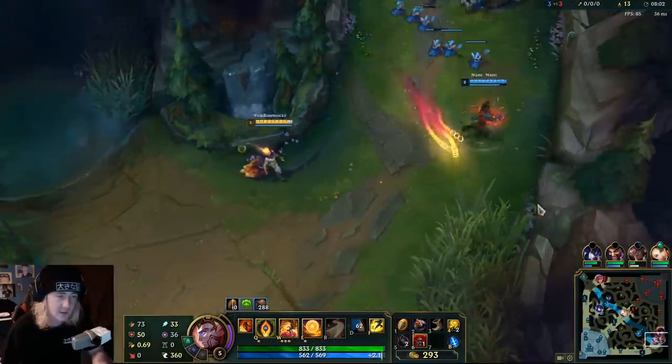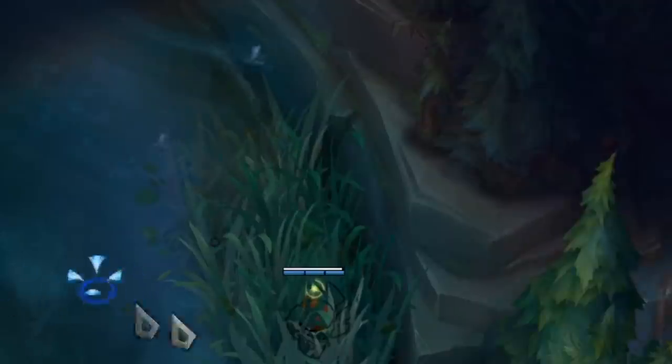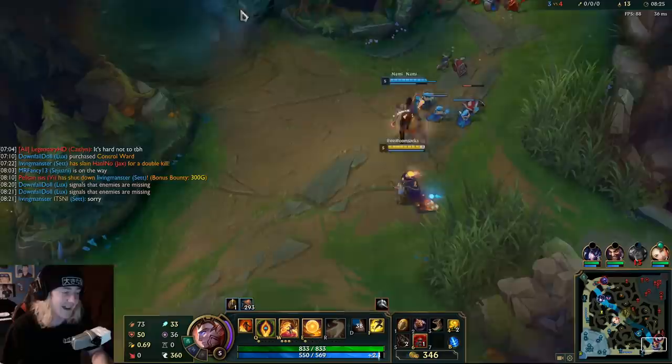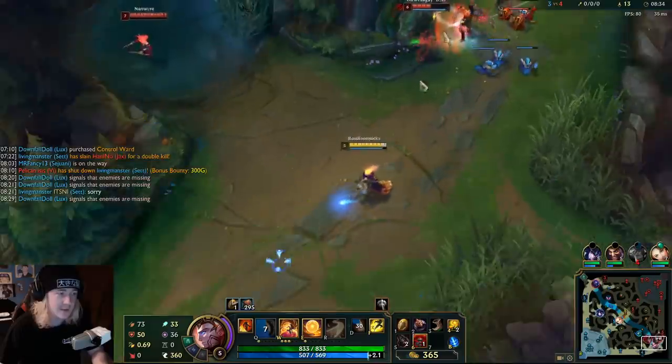Speak of the devil — let's give it to Set. Set's got the Guardian proc. Kill her so I get an assist now, please? It's fine. I was just trying to save you, buddy. You don't have to apologize, man, I was just trying to save you. The fact of the matter is, it works. So that's all that needs to be said.